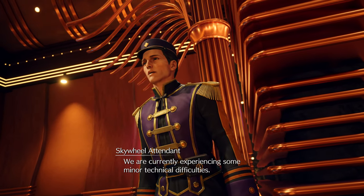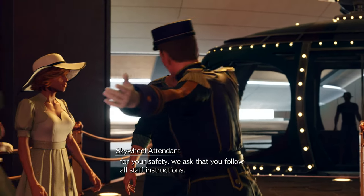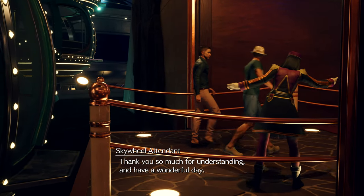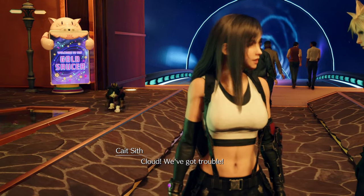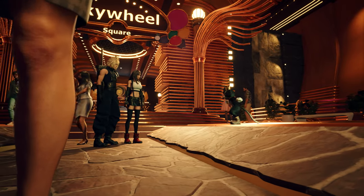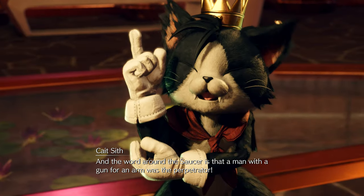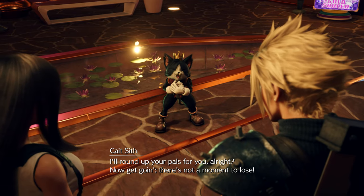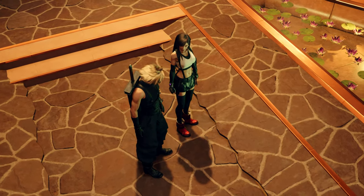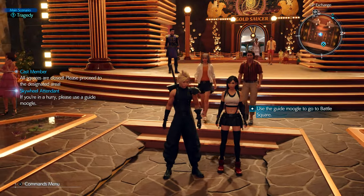Your attention, please. We are currently experiencing some minor technical difficulties. While our technicians are working hard to resolve this issue, for your safety, we ask that you follow all staff instructions. Our friendly cast members will show you the way. Cloud, we've got trouble. Get to the Coliseum — on the double. There's been a shooting in the lobby, and the word is that a man with a gun for an arm was the perpetrator. I'll round up your pals for you — now get going, there's not a moment to lose. Of course the date would be interrupted. Somebody doesn't want me to make it splash.